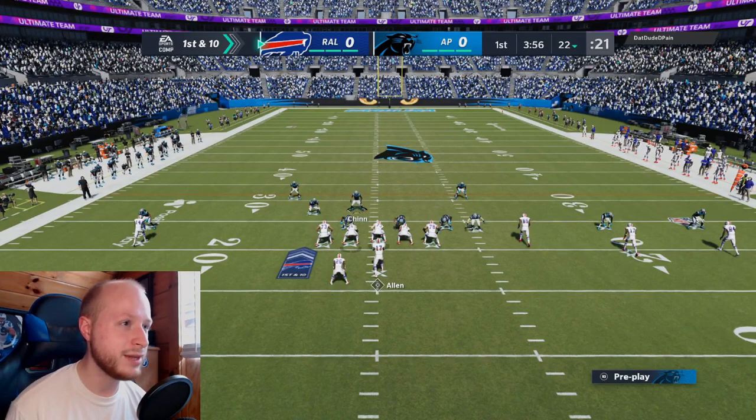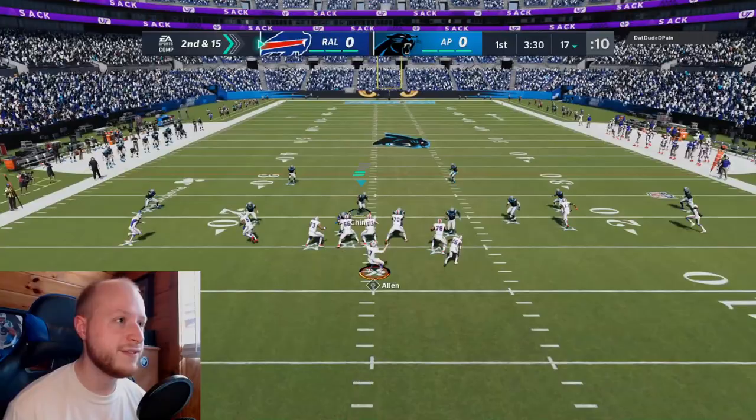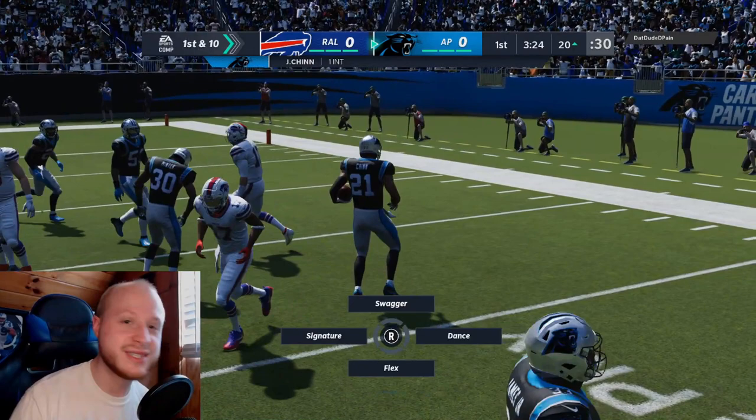First and 10 — he comes out with something interesting. We stop him on that play; he was pretty much clamped. Second and 15 — he quick-hiked us. Oh yeah, Chin just snatched that one out of midair! We probably could have picked six but that was an insane user play by us.